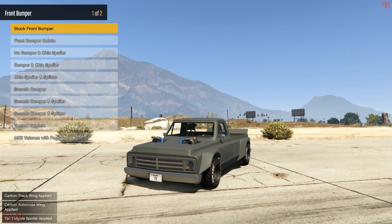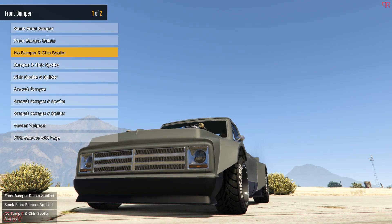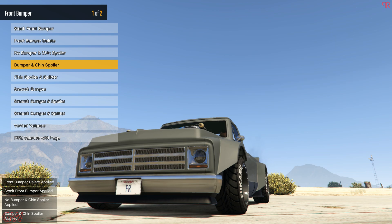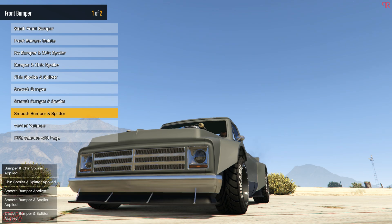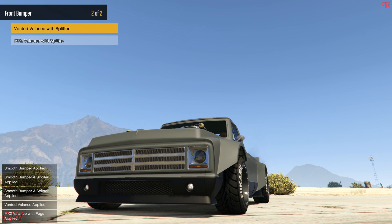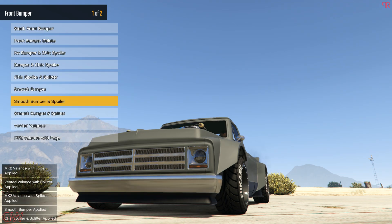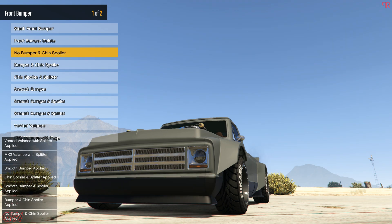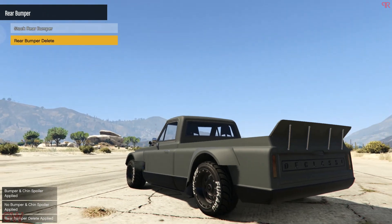Next we have the front bumpers. You can remove the bumper, which removes the chrome piece. There's a blacked out one, a smooth bumper, smooth bumper with spoiler, vented, Mach 2 with fog lights, and a splitter. I think I'll go with no bumper and chin spoiler. For the rear, we just have the option to remove the rear bumper, so we'll go with that.